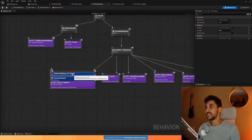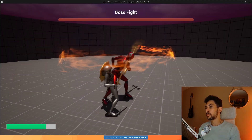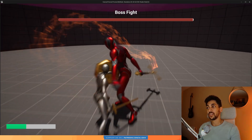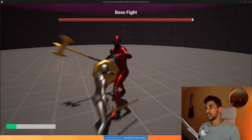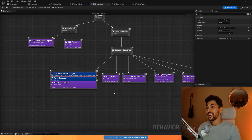This shouldn't be 'less than or equal' — it should be 'greater than or equal.' So teleport if the distance is greater than or equal to 250, meaning if you're far away. Now he should teleport. He's now close, so he shouldn't teleport — great, he just attacked right away without teleporting. And at a farther distance — teleported. Perfect.